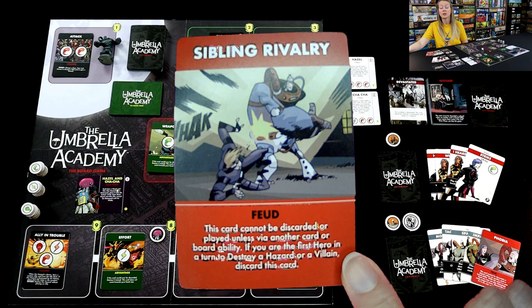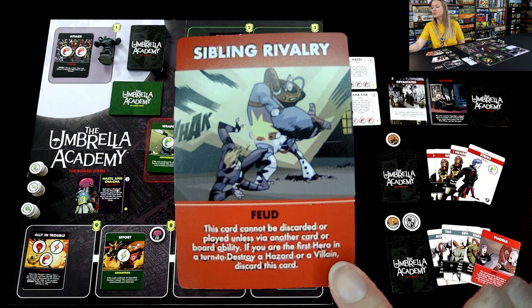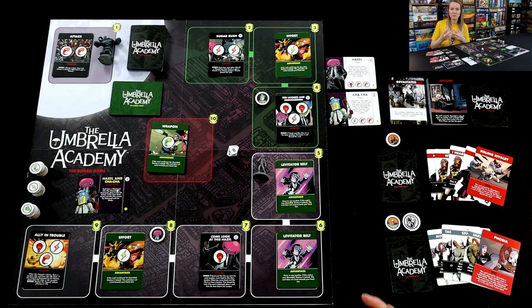Much like Rumor's sibling rivalry feud card — it can't be discarded or played just like Space Boy's, but if you're the first hero in a turn to destroy a hazard or a villain, you discard the card. So Rumor is really fighting to be first and fighting to be best, which thematically just fits so well with this story and the Umbrella Academy.